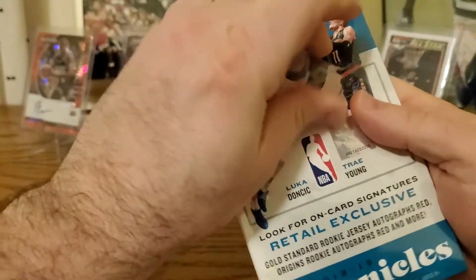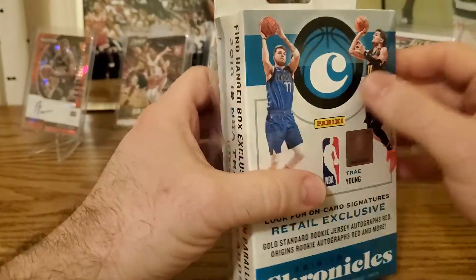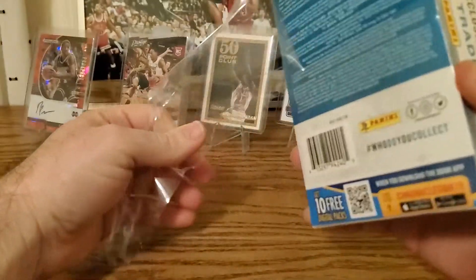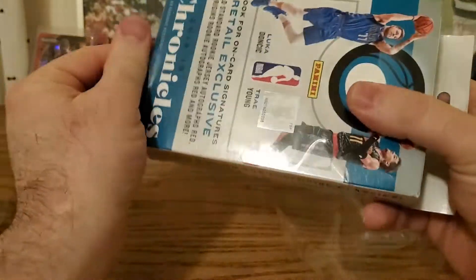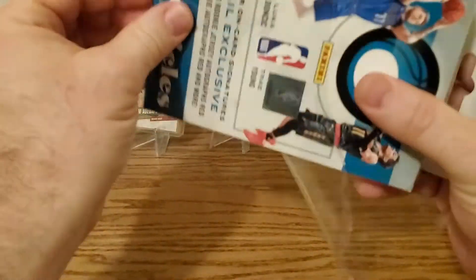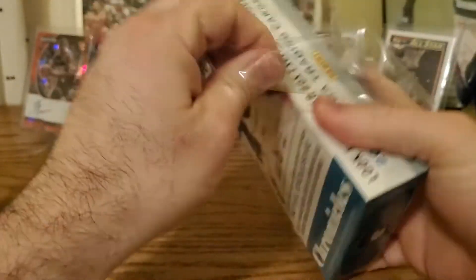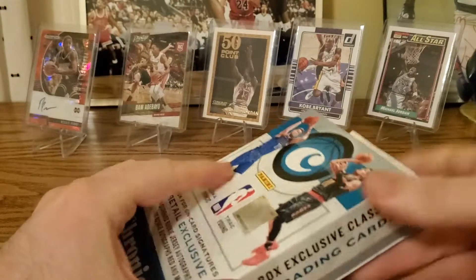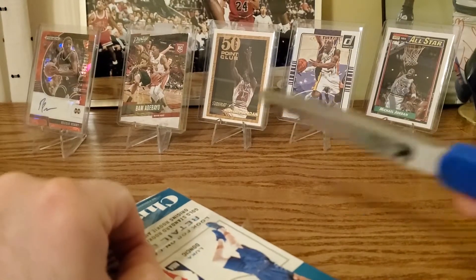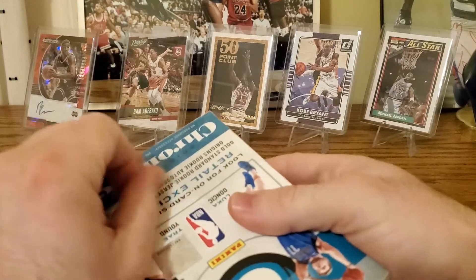We're looking for Luka Doncic and Trae Young rookies, along with other good rookies from the class — like Shai Gilgeous-Alexander, Collin Sexton, Michael Porter Jr., even someone like Marvin Bagley. He hasn't been that great but still has time to turn it around. Who else from that class?